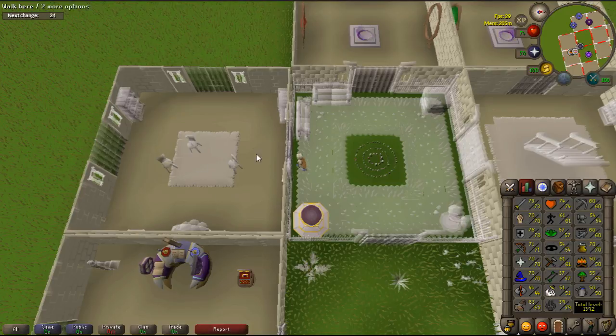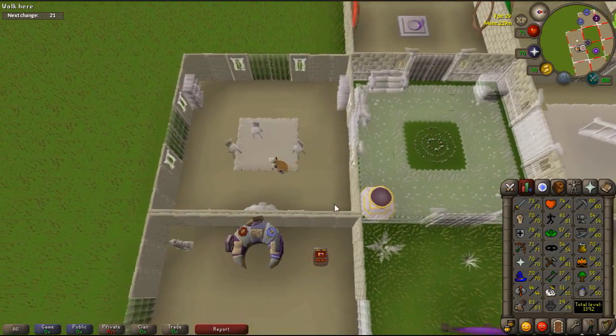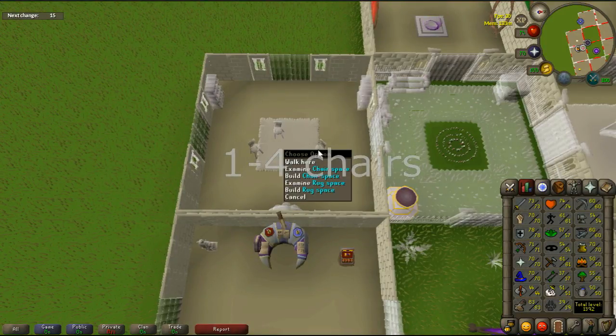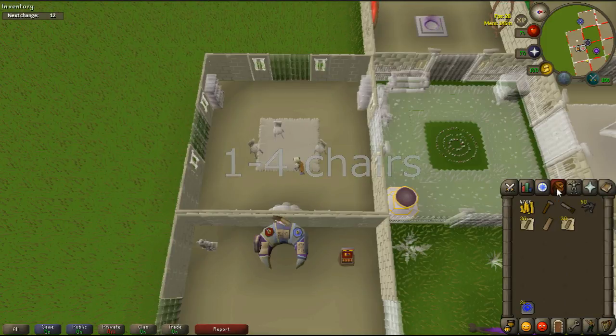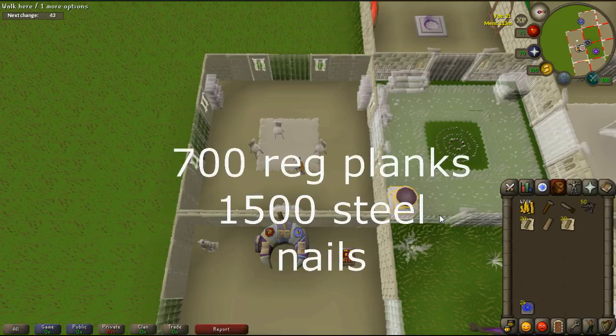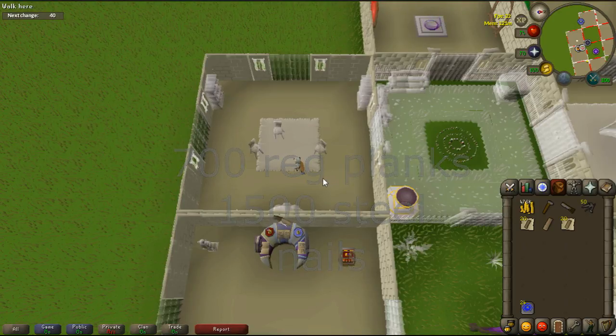To start, from levels 1 to 4 you are going to be making crude wooden chairs. The things you need are regular planks. It is essential that you have a hammer, a saw, and anything with regular planks is going to require nails. For levels 1 to 33, about 700 planks and around 1500 steel nails should do the trick.